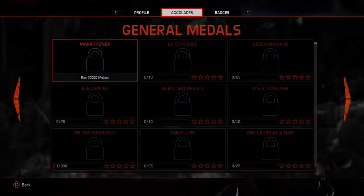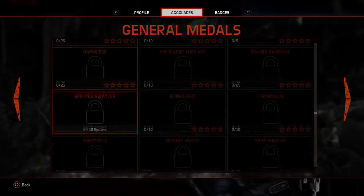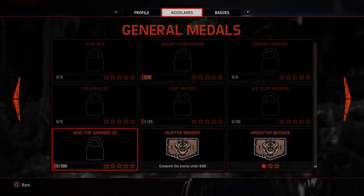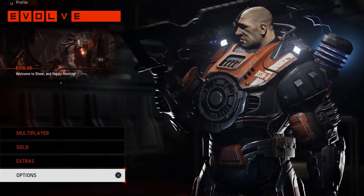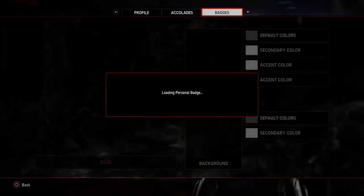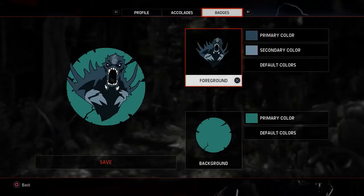You've also got Accolades — these are all unlockable things. You've got to run 70,000 meters for that one, and there are lots and lots to unlock. I've only unlocked Hunter Bronze and Monster Bronze so far. You've also got Badges, where you can choose your own personal badge.